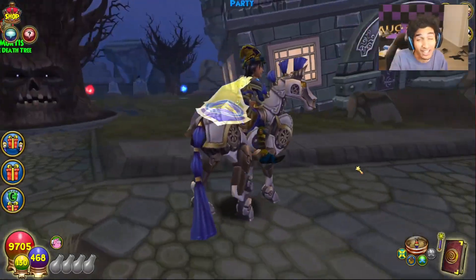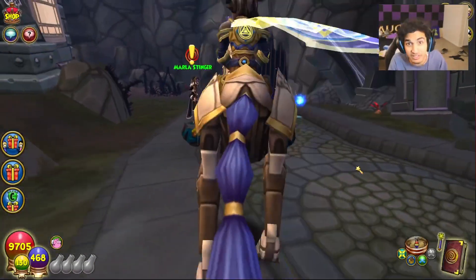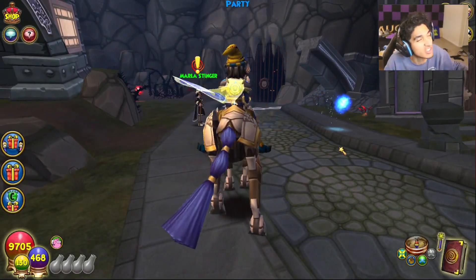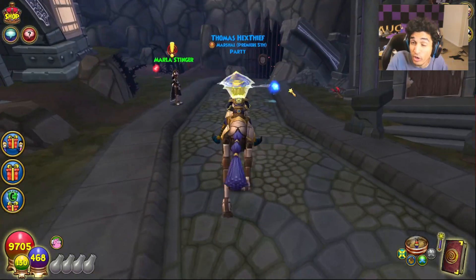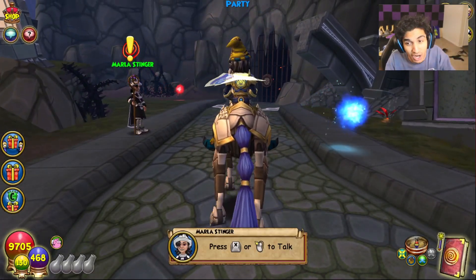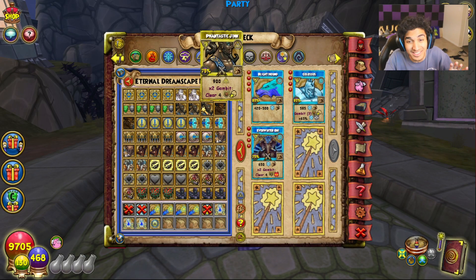So what did they do in Test Realm? In Test Realm, they made every shield gambit 11 pips instead of 7, 9, whatever the number — they're all 11. This is standard now across the board. The really important part, though, is what they actually did to the nature of the spell. Now, instead of the x2 gambit that you see in Live Realm, in Test Realm it does not do double the damage because you have four shields. It just adds some damage.